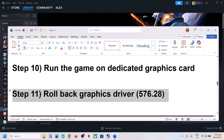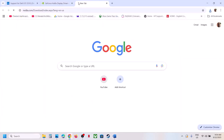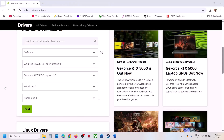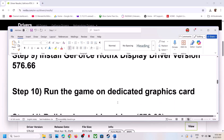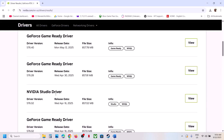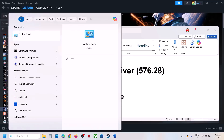Launch the game and check. If still not working, try rolling back the graphics driver. Go to the NVIDIA website, select your graphics card and operating system, click Find, scroll down and click 'View More Versions.' Driver version 576.28 has worked for some players — find it, download it, install it with clean installation, restart your computer, and check.